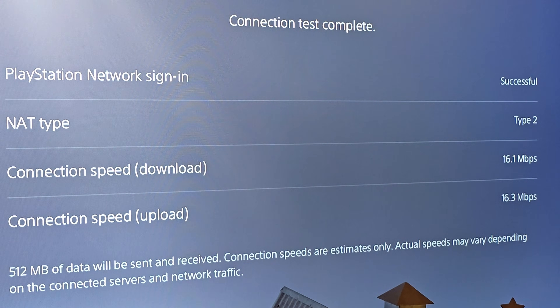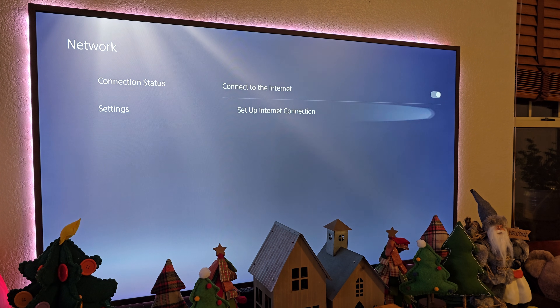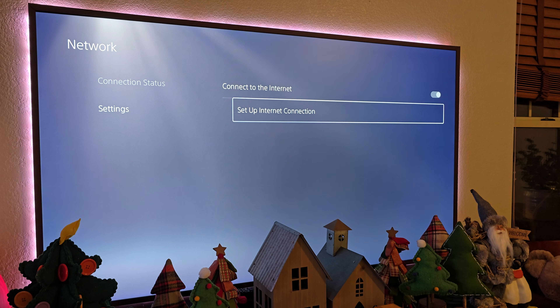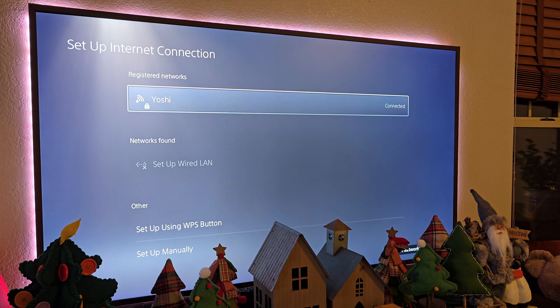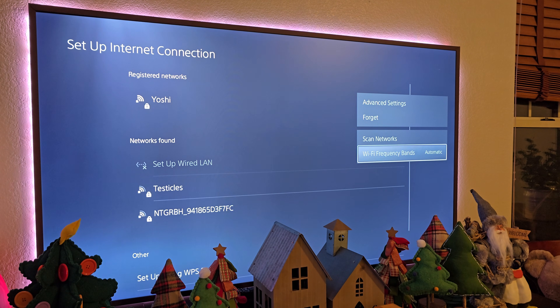Just to let you know, I have like two gigs up and two gigs down. But we're going to change one single setting and it's going to make it so much faster. It's really easy. We're going to go back into Settings, go back into Setup Internet Connection, and hit the Options button right here. We're going to go to Wi-Fi Frequency Bands and turn Automatic off.